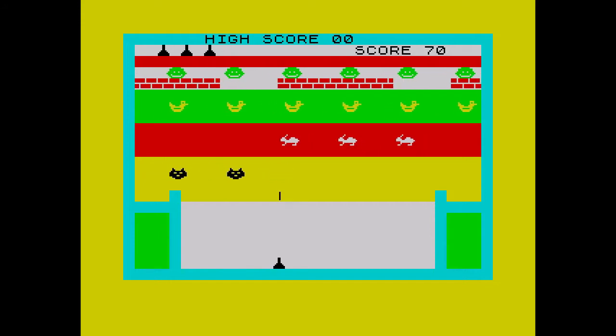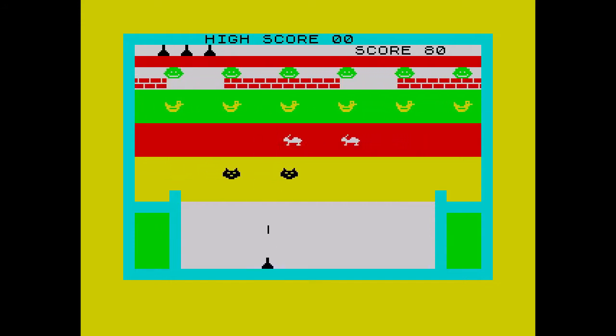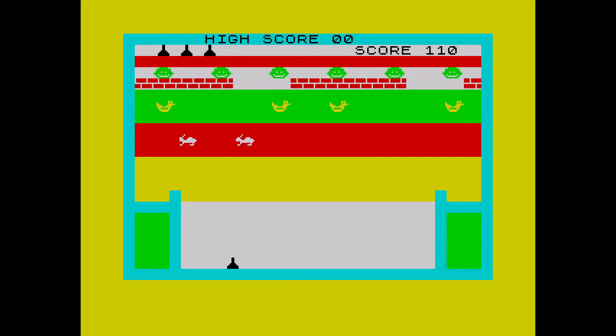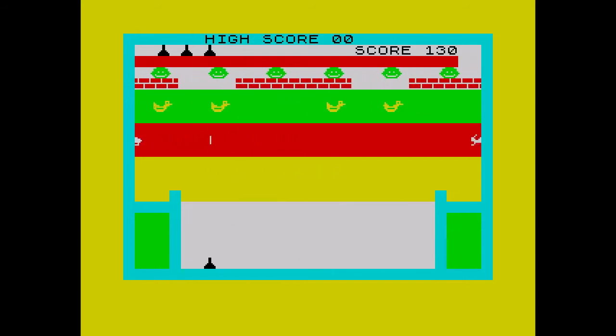As the game starts, you get rows of ducks, rabbits, and I presume black cats, but I'm not entirely sure. Above them are green smiley faces and a scrolling wall.